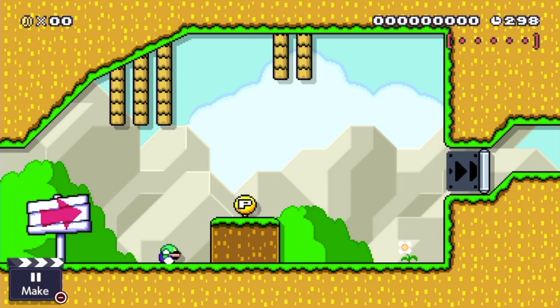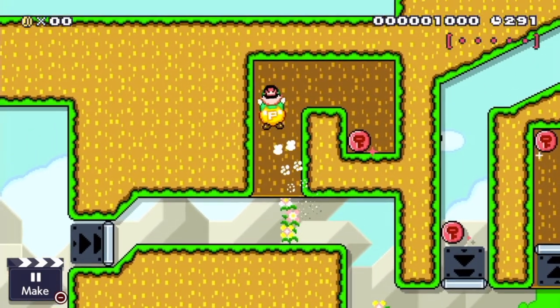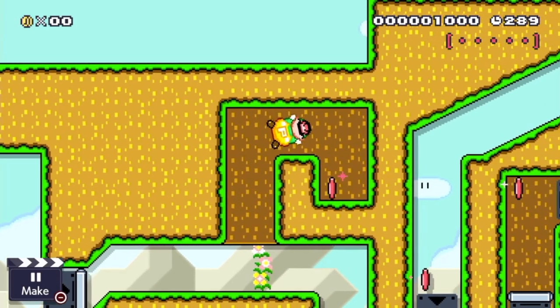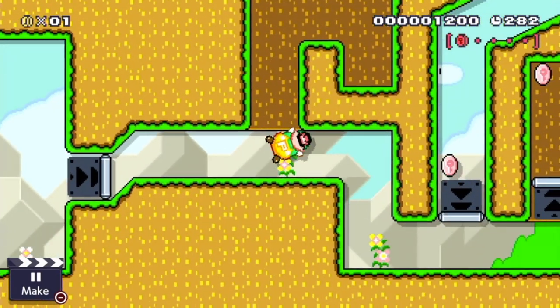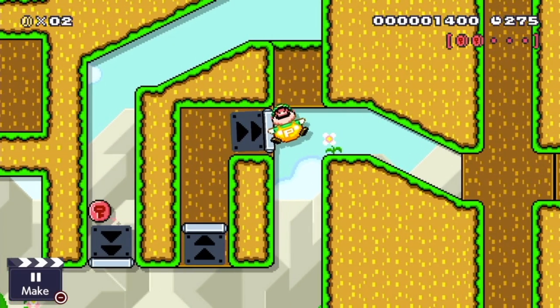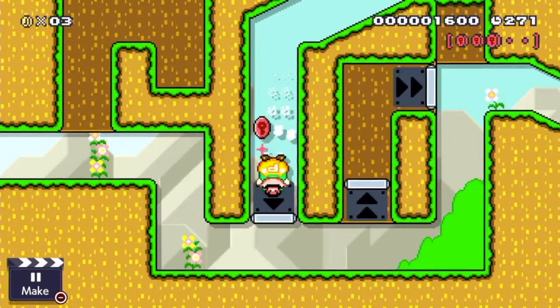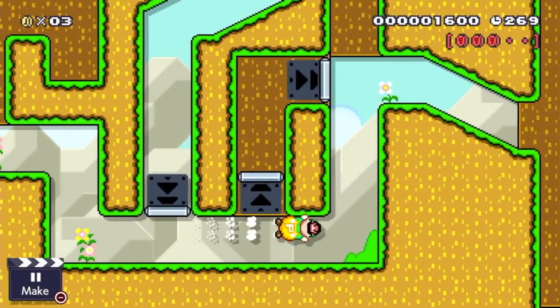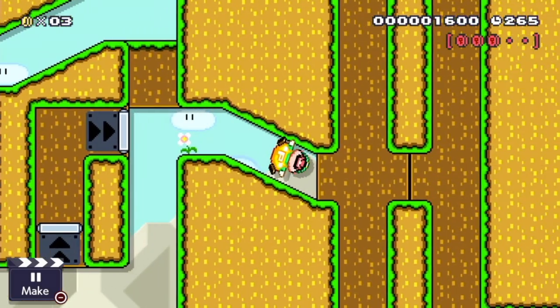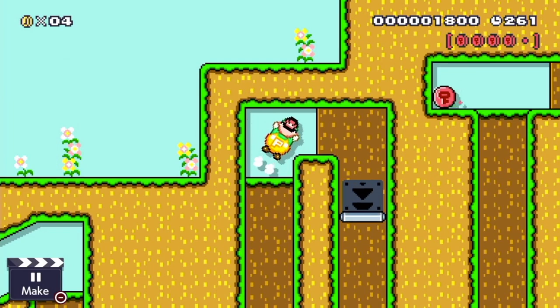Luigi finds himself in this level with the P-Balloon. After he starts this level, he realizes he has to find five red coins which are really well hidden. He finds the first red coin in this little earth cave. Afterwards, he finds the second coin behind these one-way doors. He finds the third red coin, but this path has led him back — but this is no problem for Luigi. He goes the path up so that he can get the fourth red coin.